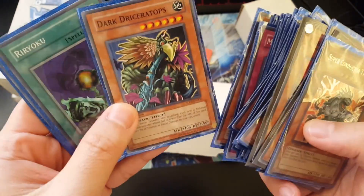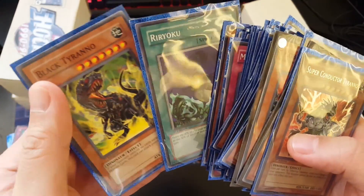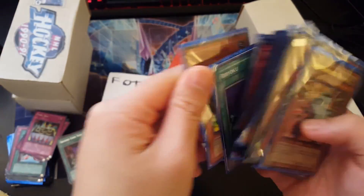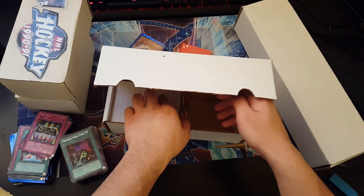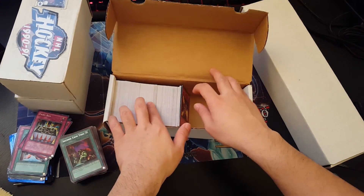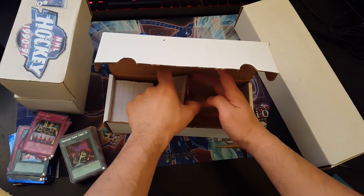Hyper Baby, Sarasaurus, Fossil Excavation, Magical Merchant. Mesmeric Control, Dark... what's that? Dryostoise, Black Tyranno — the common version.